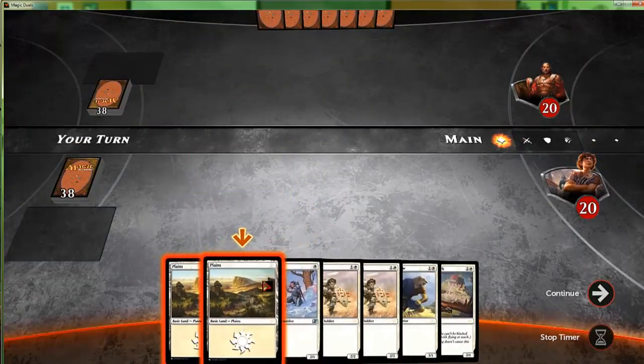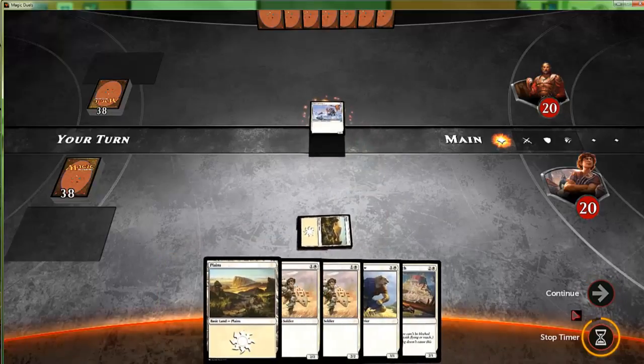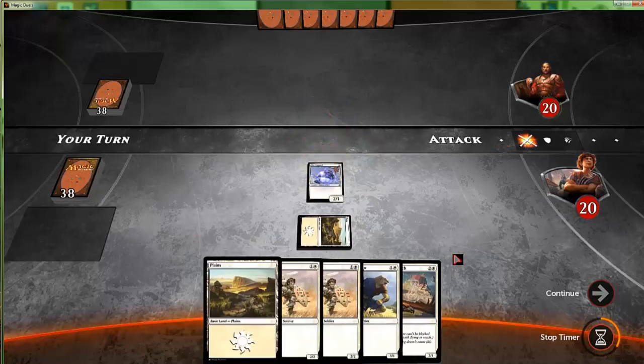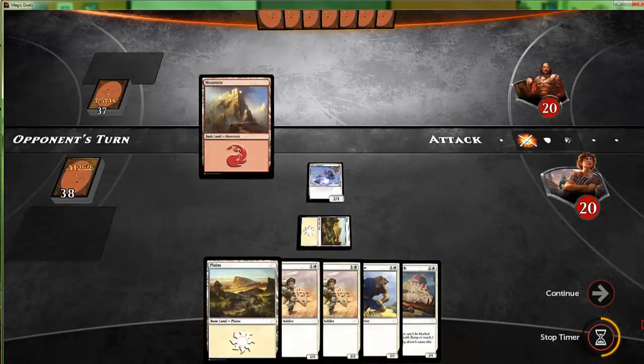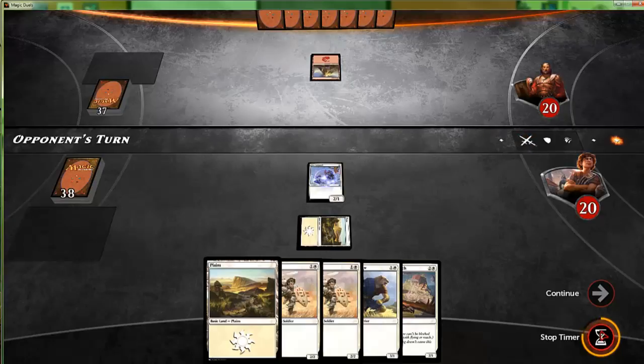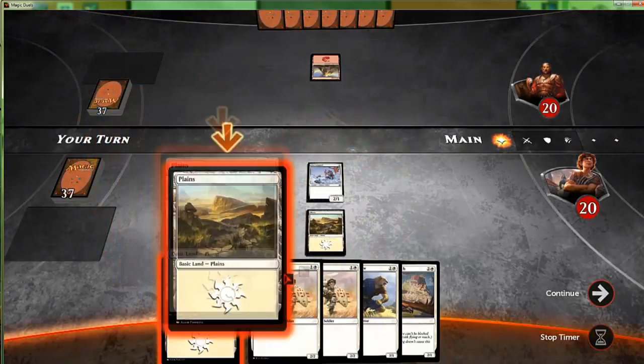I guess this is going to start us into our actual game. It seems like they're going to integrate instants and maybe some non-creature things into this game — that's what I'd assume, because they just gave us a tutorial on playing Unsummon on a creature. Maybe we'll actually have to use the stop timer to interact with the game too. Not sure, we'll see.